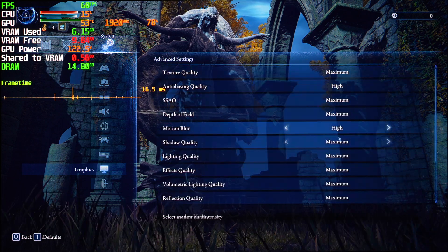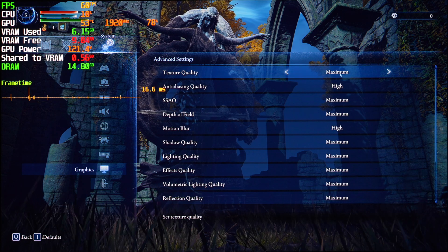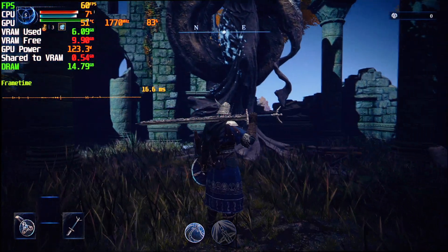I'm using an RTX 4070Ti Super at 4K resolution with maxed out settings in Elden Ring Night Rain. As you can see, FPS is nice — 60 — and we are maxed out because this game is totally locked at 60 FPS.